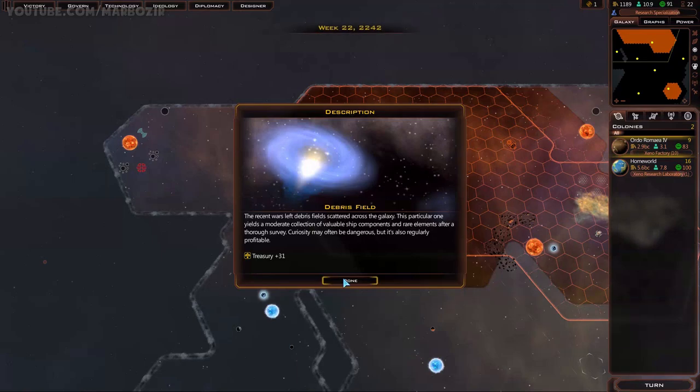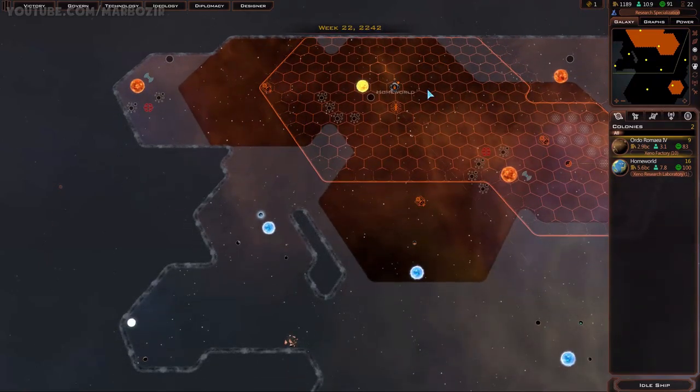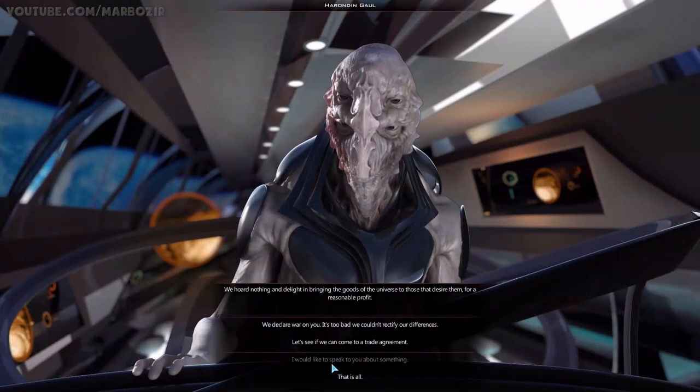Next turn. Plus 31, not bad. I still have over 1,000. I could use that money to buy a technology from the faction - from the race we already made contact with. Let's have a chat with them then.